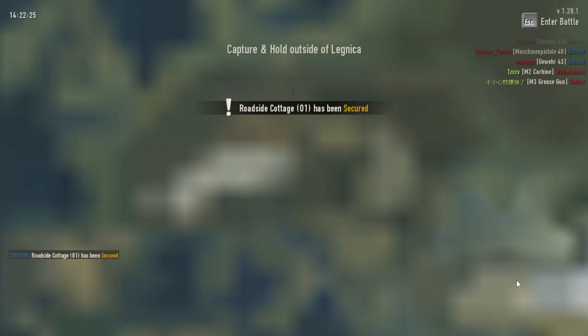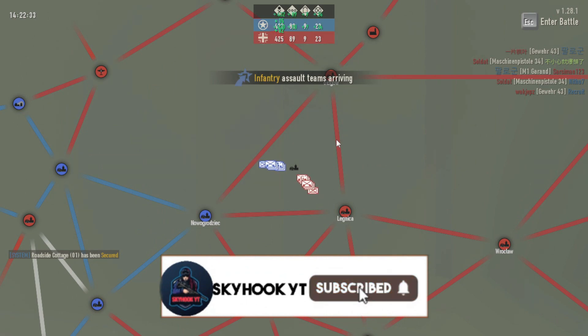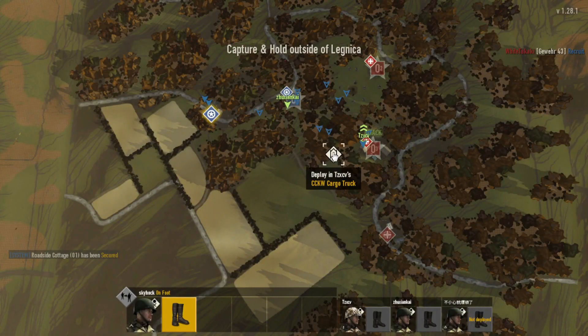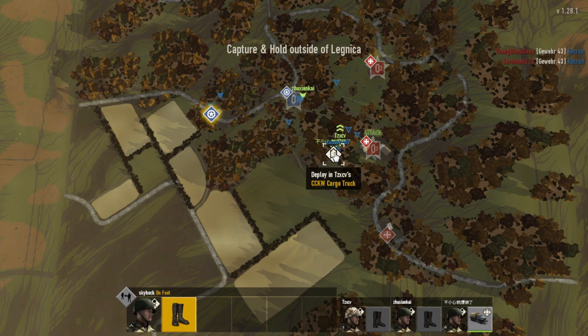Finally we start. First we will see the war — attack, escape. This is our base and we will deploy this cargo truck. We will fire from our base and we will capture two bases — I will simply click.